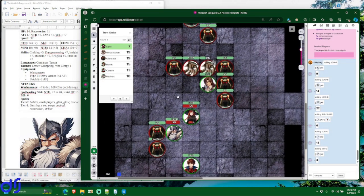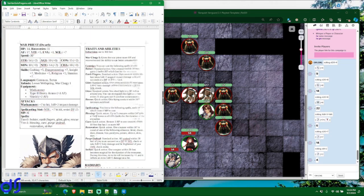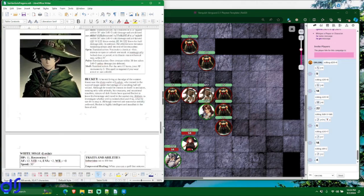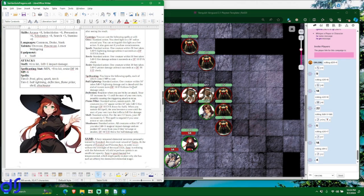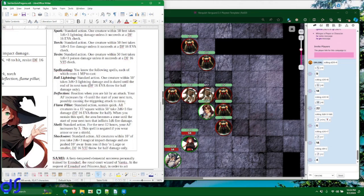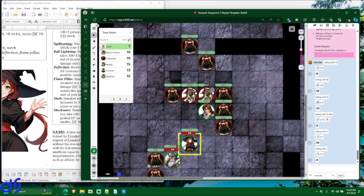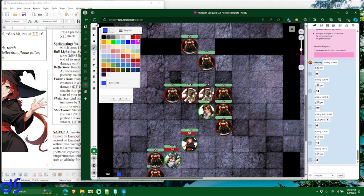Last to go — because she got the lowest initiative — is our sorceress Sammy. This is a perfect opportunity to demonstrate one of the more complex spells in the pre-generated characters: Flame Pillar. Flame Pillar is a standard action. You can sustain it as a quick action — we'll explain that when the time comes. When you first cast it, it has a range of 50 feet and affects a 15-foot square — a 3 by 3 square area. All creatures in that area take 2d6 plus 3 fire damage, but they get to make an evasion defense check for half damage.